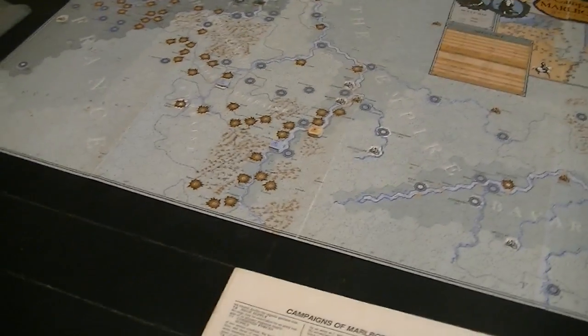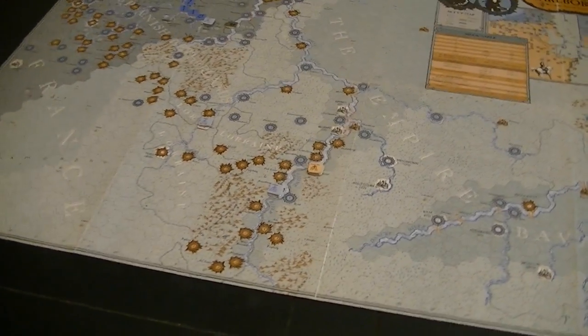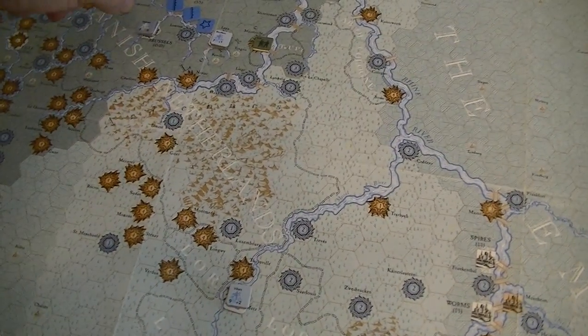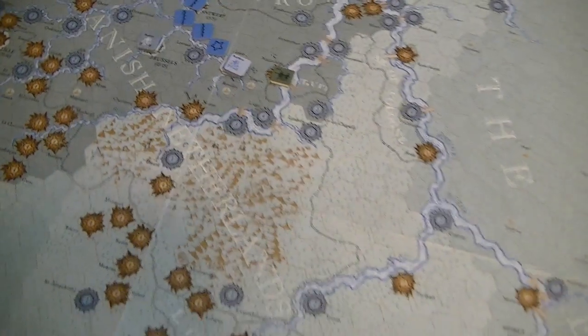We're finally all set up. I wrote out all the strength points — I hope I put them all in pencil. I messed up at the beginning and didn't leave room for the detachments by nationality, but I've got those all in place now, and I got the magazines where they belong. This is a tricky game. Let's try to dissect what the situation is at the beginning. The French have a fortified line here that gives quite a bit of capability for interceptions across the Schulte River.